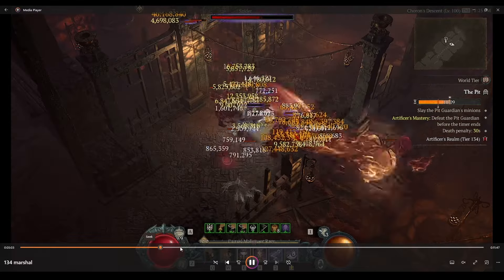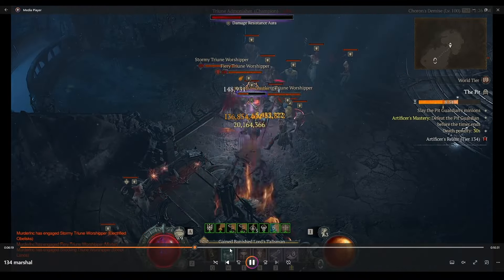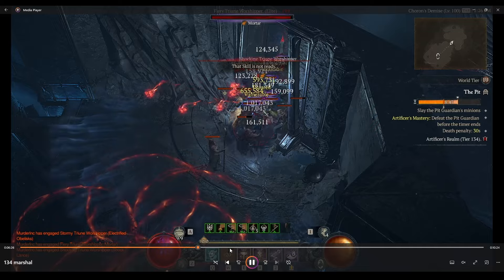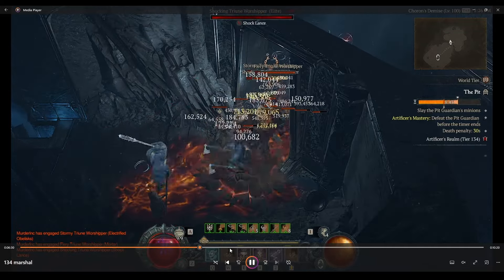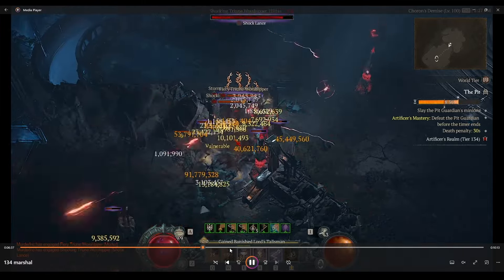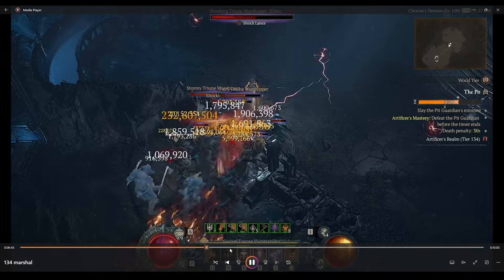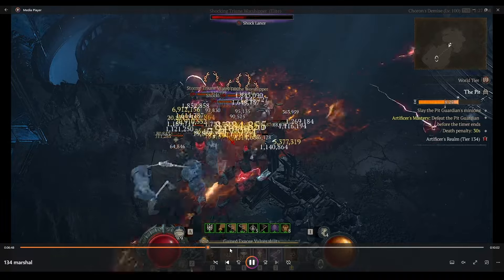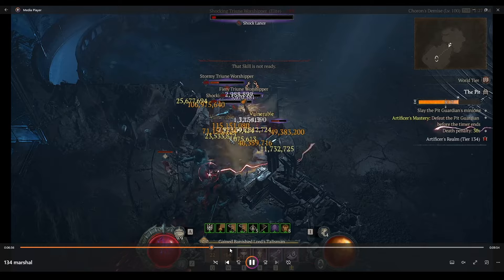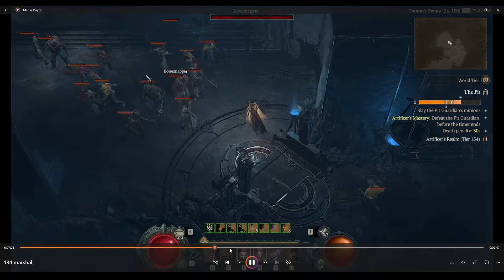Let's go over a few basic things. Death Blow has attack speed caps — it's almost impossible to hit the third one without perfectly rolled gear, and doing so sacrifices a ton of damage. Instead, we aim for the second attack speed threshold, allowing us to Death Blow two times a second. That's why we don't care about hitting one billion occasionally — on bosses I've crit for three billion, meaning six billion damage per second, not including the shockwave.